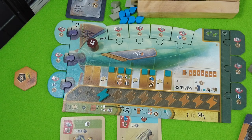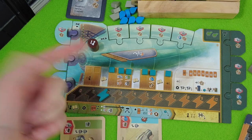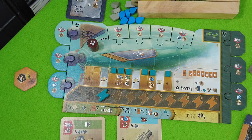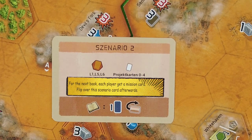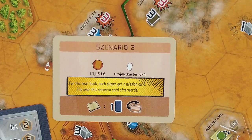Blue will be the starting player for this round. The first thing we check is whether we trigger one of those book icons. Because the left space is empty and the right space still has a cube, we are triggering this book icon here. Depending on which scenario you play, or whether you're playing the campaign, different things might happen. For today, it's rather simple — this means every player gets their second mission card.